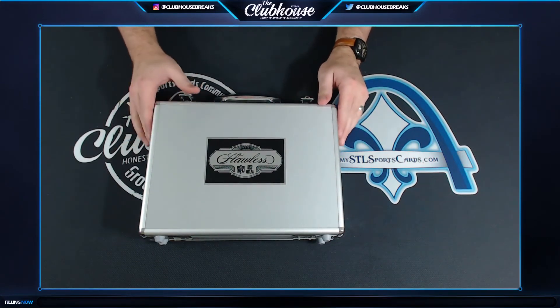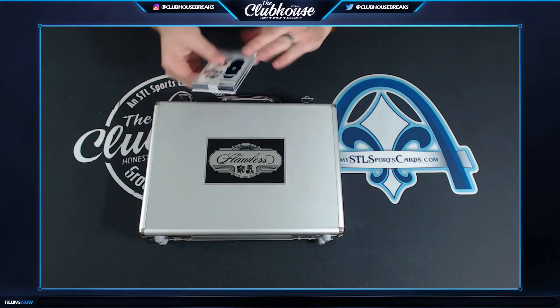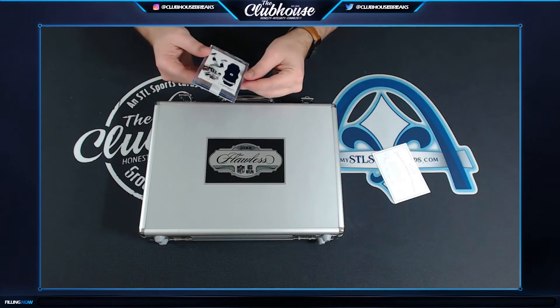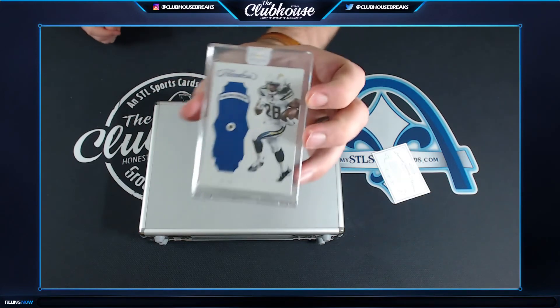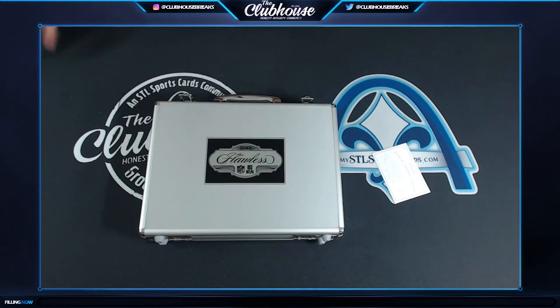All right, into the box we go. What do we got here — first, Melvin Gordon 13 of 15 Sapphire. Melvin Gordon 13 of 15.